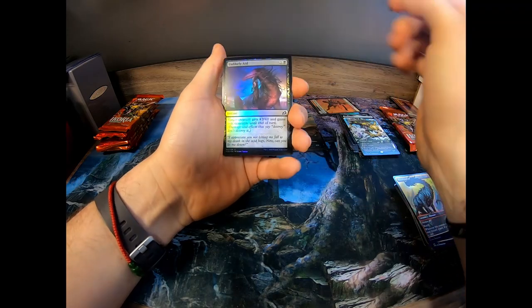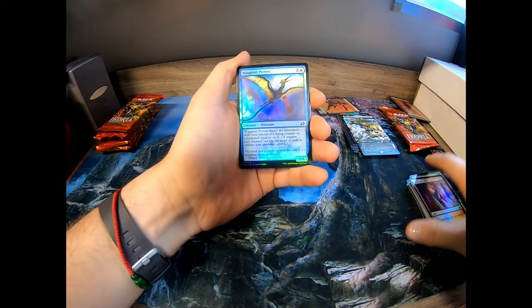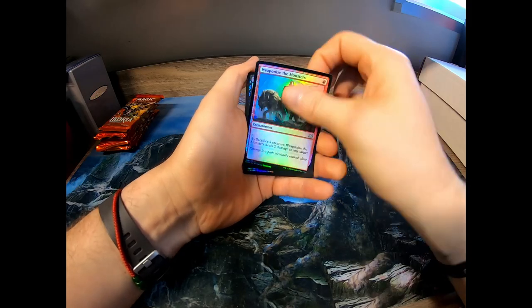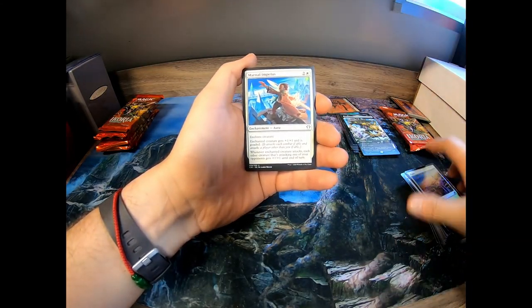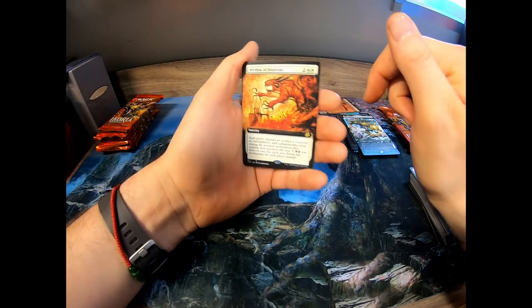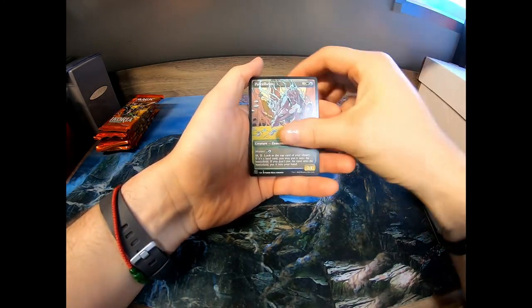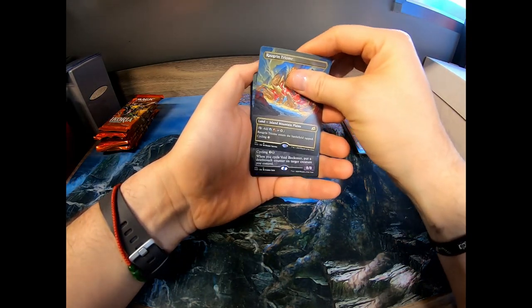Pack four — Catbird, Unlikely Aid, Honey Mammoth. Swift Water Cliffs — really nice art. Wingfold Pteron. Weaponize the Monsters — sacrifice a creature, does two damage to any target, two mana one-drop enchantment. Easy Prey, Planes. Commander card: Martial Impetus — creatures get plus one plus one and are goaded. I hate Goad. First full art Mythos of Snapdax — I love these arts, they look really nice. Full art Phoenix — I'll take that. Parcel Beast, boneyard lurker, another Triome full art — and boom, we got the one!